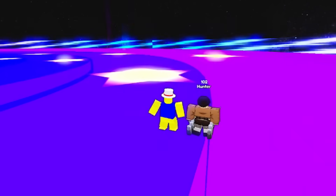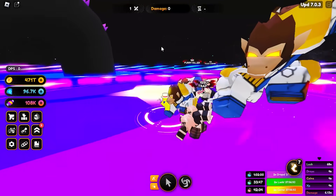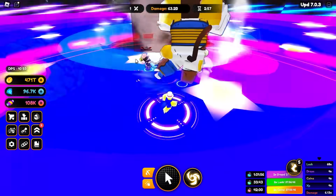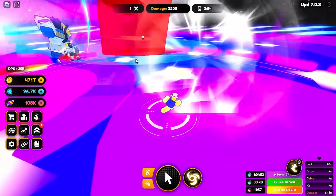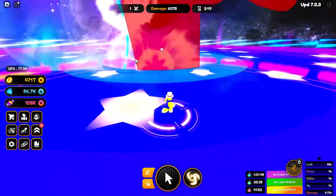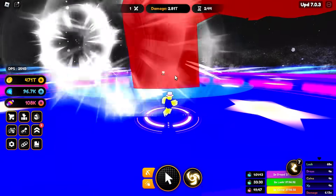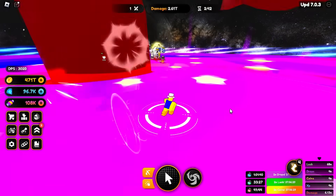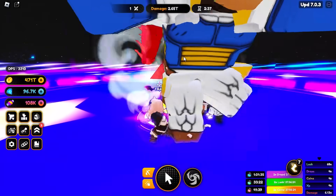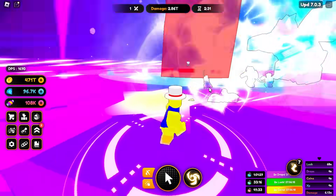If you guys are in here, definitely turn on auto attack, turn on auto clicker, make sure you have your best units out, then go ahead and send them into battle. It is a little difficult — you have to dodge the ground attacks. The dodge indicator is kind of a light purple or pink color, hard to see. The more you dodge, the more chance your units have to attack the enemy. You need to do around one trillion damage, and if you get stunned all your units get stunned for five to ten seconds.